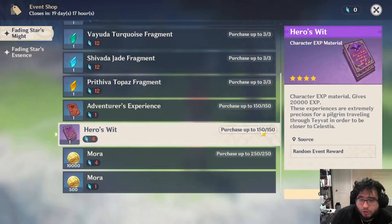You're able to buy 150 copies of Hero's Wit, which will really save you hundreds if not thousands of resin that you could have used to farm on the Hero Experience ley line.